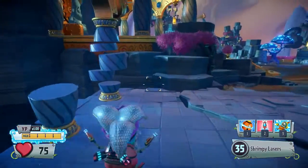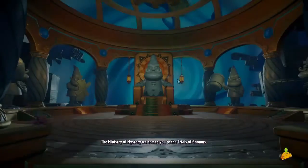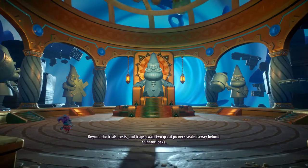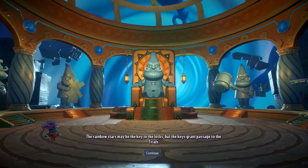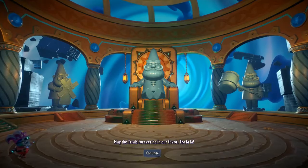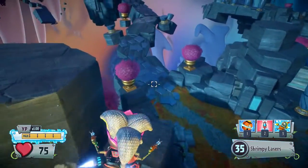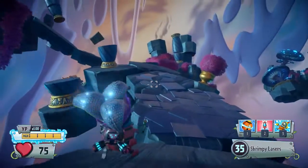So instead of this being a DLC where they literally give you all the stuff, this is kind of a DLC where they unleash a whole new realm with a ton of new puzzles and things. The Ministry of Mystery welcomes you to the Trial of Gnomers — only the very bravest of you will stand a chance of success. Beyond the Trials, Tests, and Traps await two great powers sealed away behind Rainbow Locks. The Rainbow Stars may be the key to the locks, but the keys grant passage to the trials. May the trials be forever in our favor. So he's basically saying there are a bunch of trials, keys, places to unlock, and a ton of puzzles — you'll need to use YouTube guides to figure out what to do.